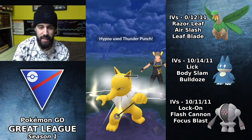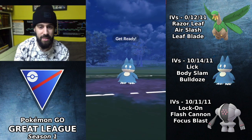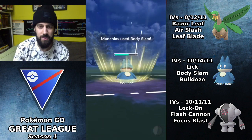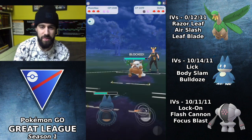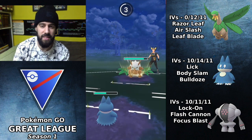We're facing a Hypno lead. I switch out trying to catch the elemental punch onto Munchlax, which I do. He switches out into Shiftry. Shiftry is a really interesting Pokémon — there's a lot of damage very quickly because those Snarls build up charge move energy really fast, so it just spams charge moves.